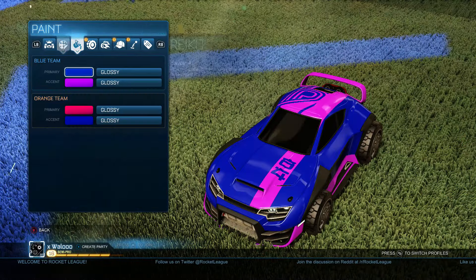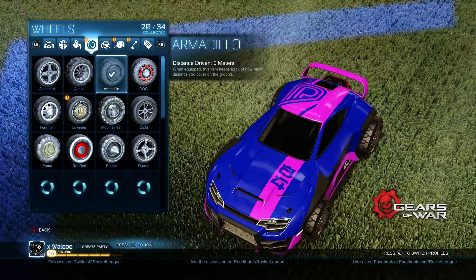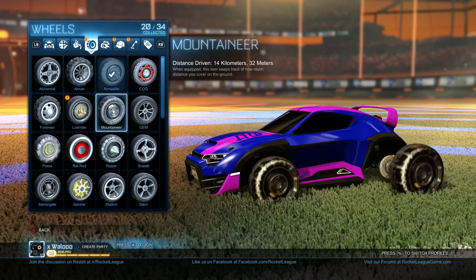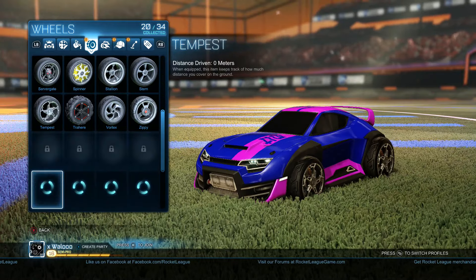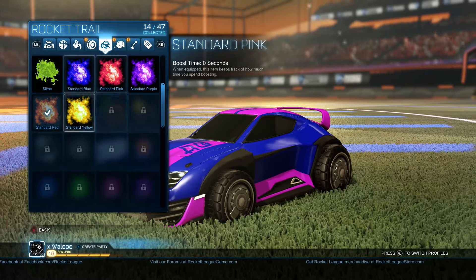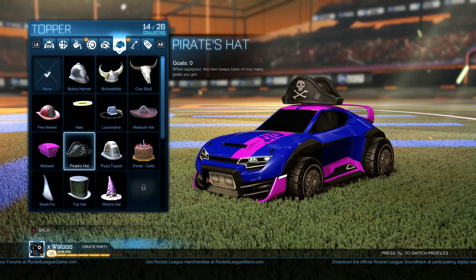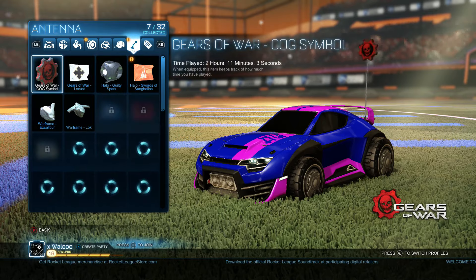You can get Armadillo wheels, you can get Warthog wheels, and a few others. I don't have everything unlocked yet, but there's a rocket trail you can get. Not just going for this car, but you can also get antennas — things like the Gears of War ones.